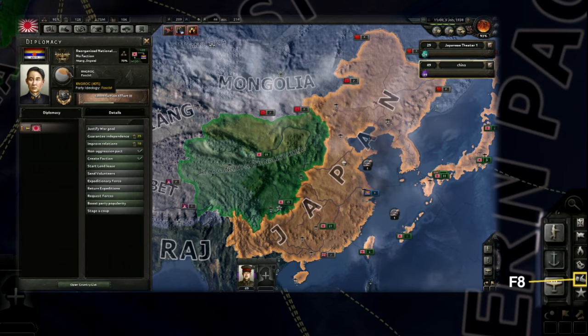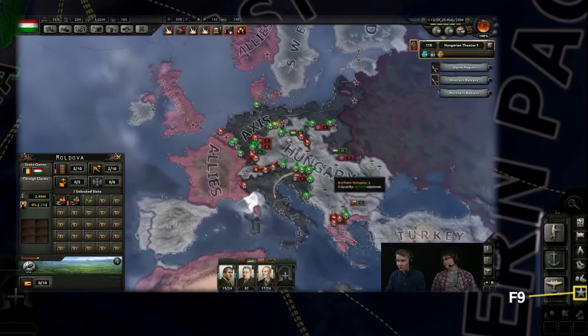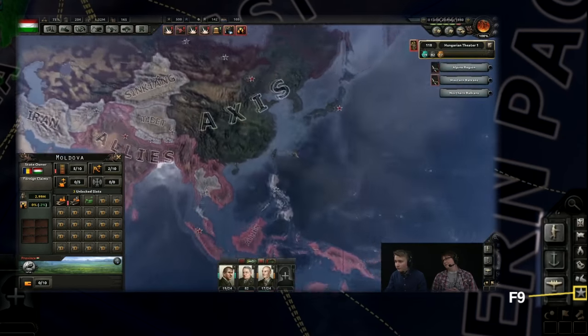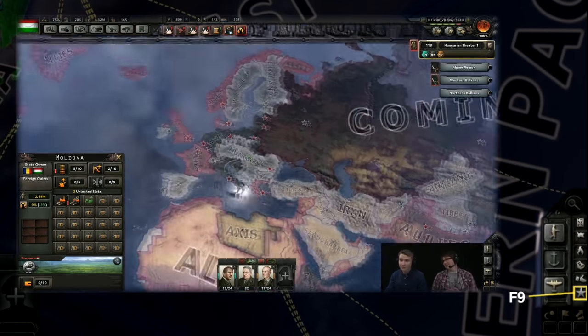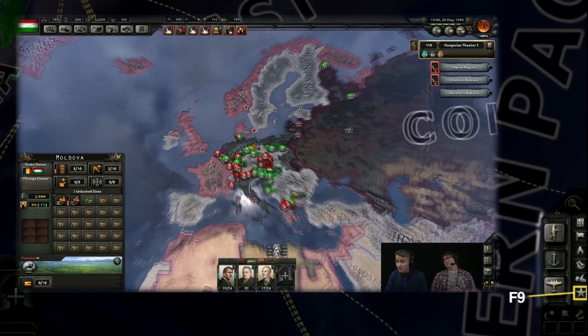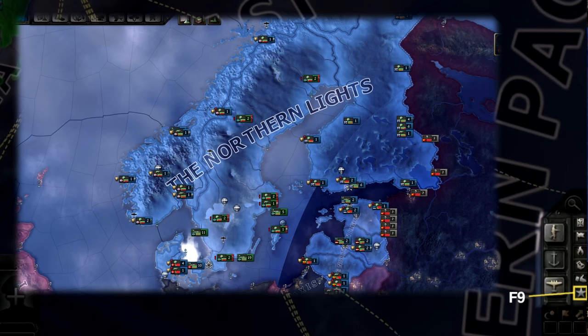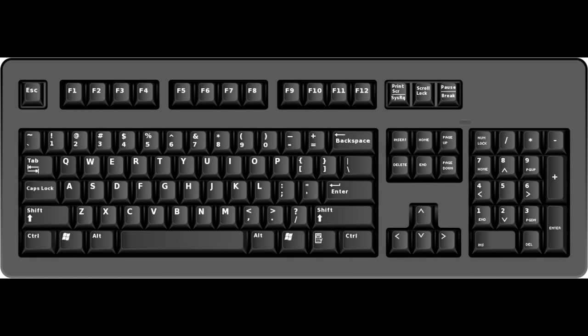The next icon, the shaking hand, is the diplomacy map mode, also accessible via F8. As in other Paradox Grand Strategy games, you select this to colorize the map in a way that makes it clear who your allies and enemies are. Finally, the last map mode is the star, or the factions map mode, which makes it very clear which faction every country in the world belongs to — the Allies, the Axis, the Comintern, or maybe something brand new.